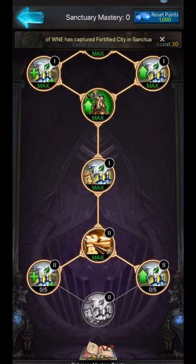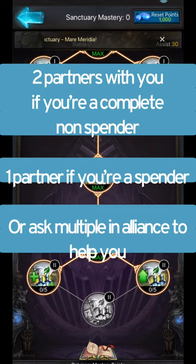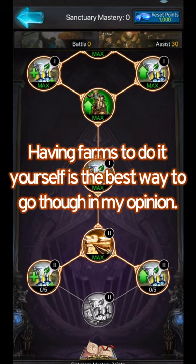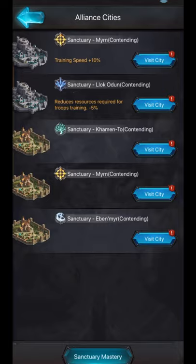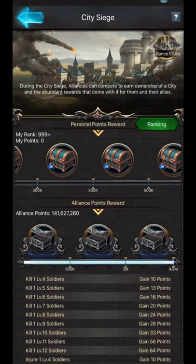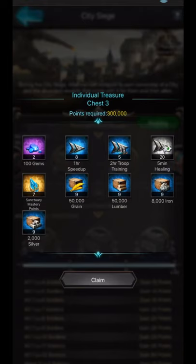Those last 15 points come from the first three chests in the city siege event. When doing the city siege event you want two partners, or two farms if you can't find partners. For a new kingdom it's best to find two partners so they already have troops ready. The first, second, and third chest give you sanctuary mastery points - that's exactly where you get your last 15 points, which is super easy to achieve.